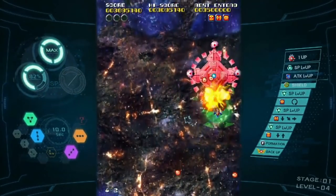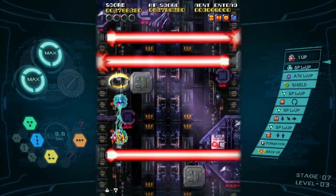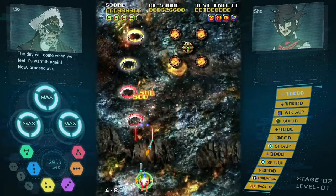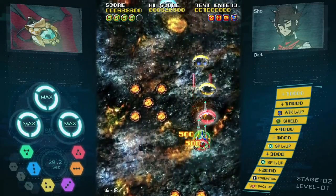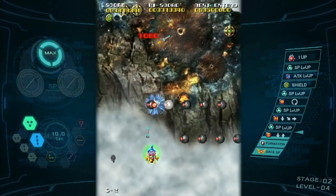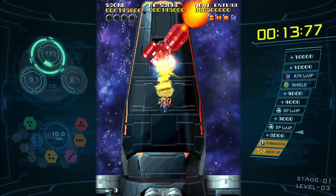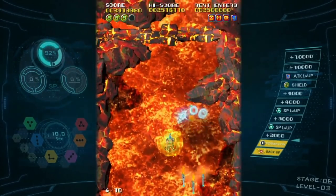Despite the game throwing so much at you on normal mode and above, there are so many mechanics to take advantage of. A certain bullet pattern too brutal to dodge? Slow down time with your formation. Or collect all formations quickly to take advantage of the Phoenix by becoming invincible. Even the scoring is based around ship positions — bonus items and rings give you more points when the right color ship is in the lead. As you progress into later loops, you start dealing with suicide bullets. As you play and activate achievements, you unlock extras such as a sound test and a 5-minute score attack mode. In terms of gameplay mechanics, this is easily an 8.5 or even 9 out of 10, and Platinum should be commended on the unique and excellent work.